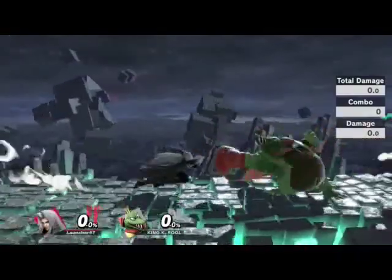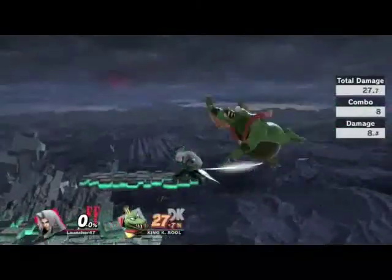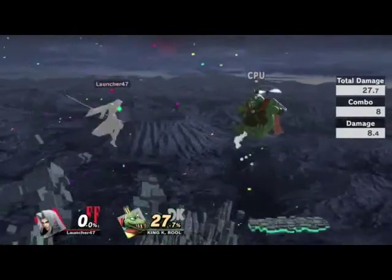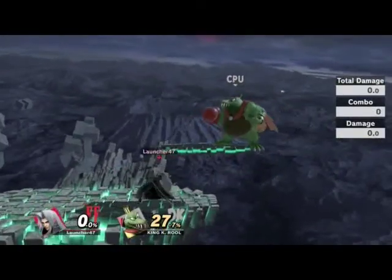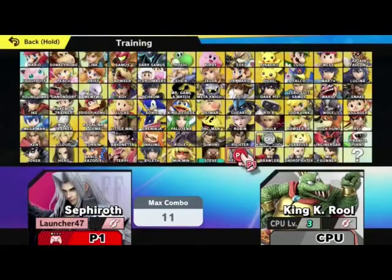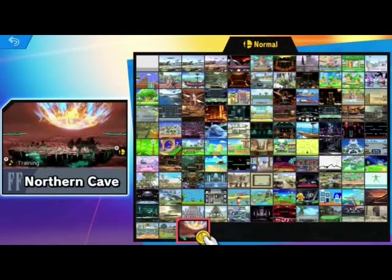How much damage does his up B do? It does 27.7 and also is a kill move. Let's check out his victory screen, because when Sakurai showed his victory screen that looked amazing. So let's go do that real quick.